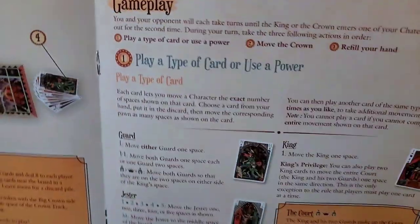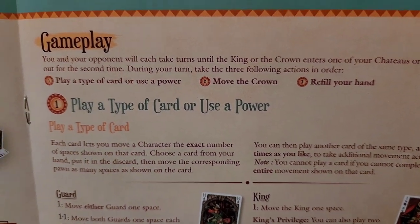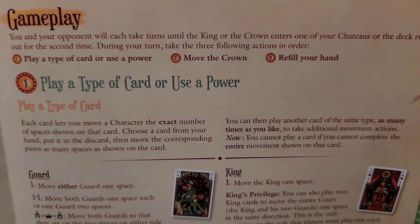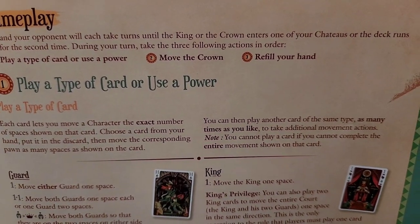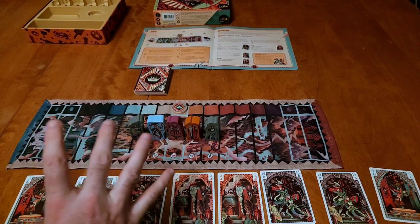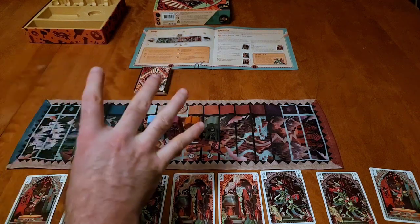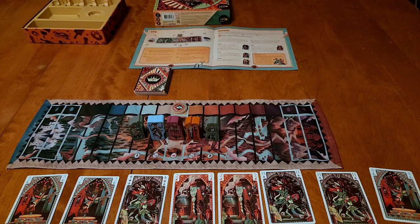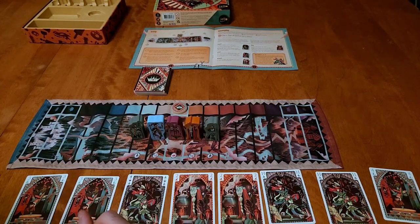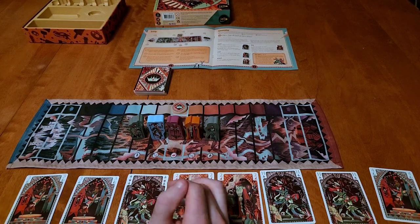Getting on to gameplay on page five: you and your opponent each take turns until the king or the crown enters one of your chateaus or the deck runs out for a second time. During your turn, take the three following actions: play a type of card or use a power, move the crown, and refill your hand. I have to say — this was something I got wrong in the original video. I was under the impression you were only supposed to take one of these actions during your turn. It turns out you do all three actions during your turn.